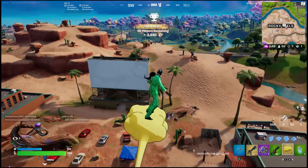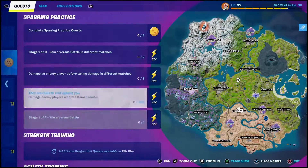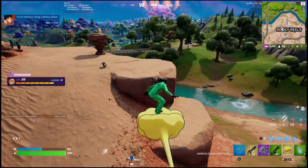If you see this Cloud on the ground after eliminating another player, you definitely want to pick it up. But if not, you can go ahead and grab one using this method.